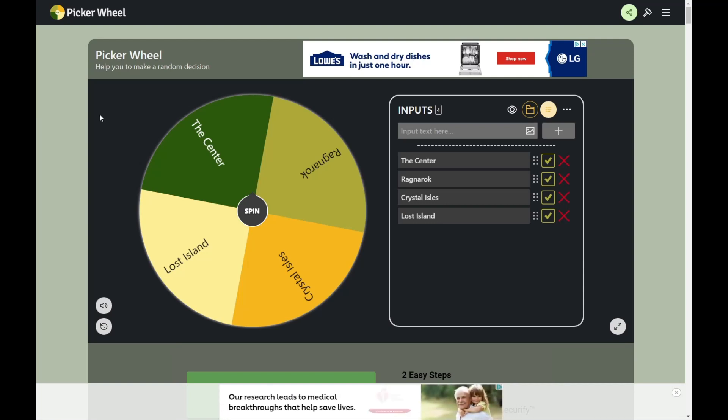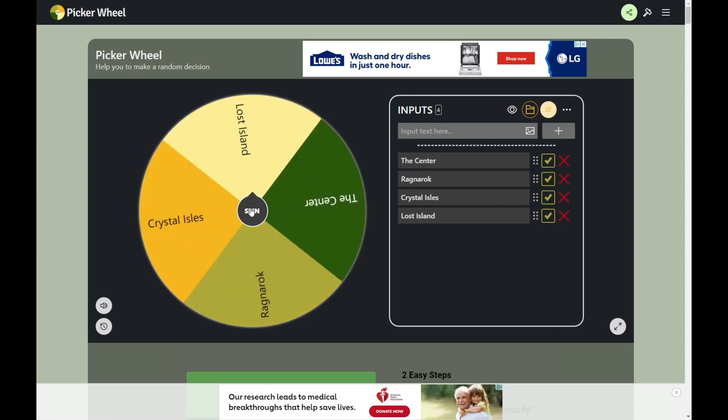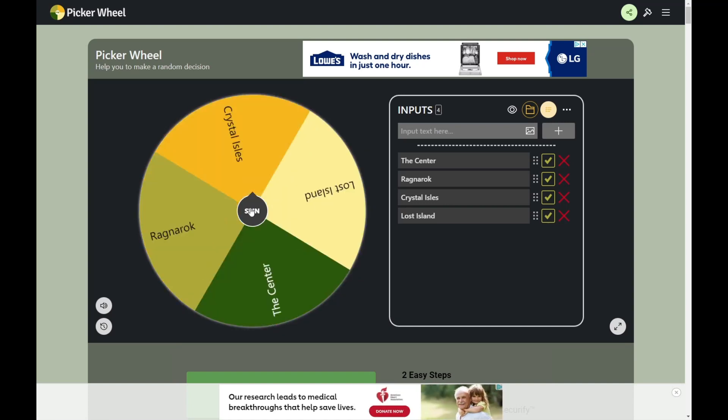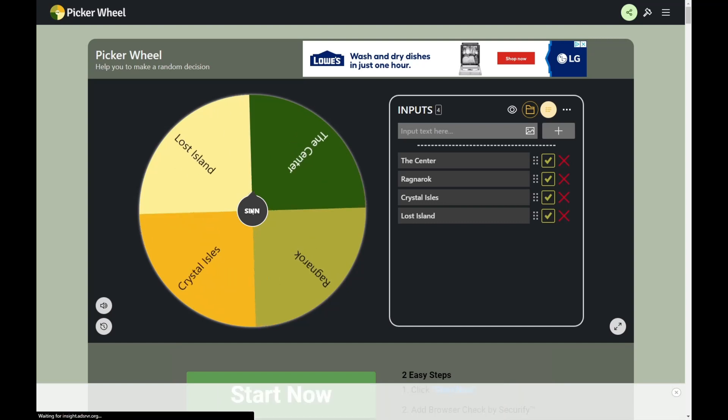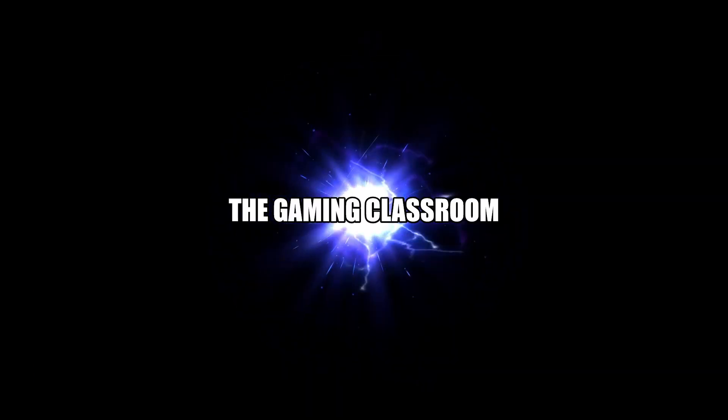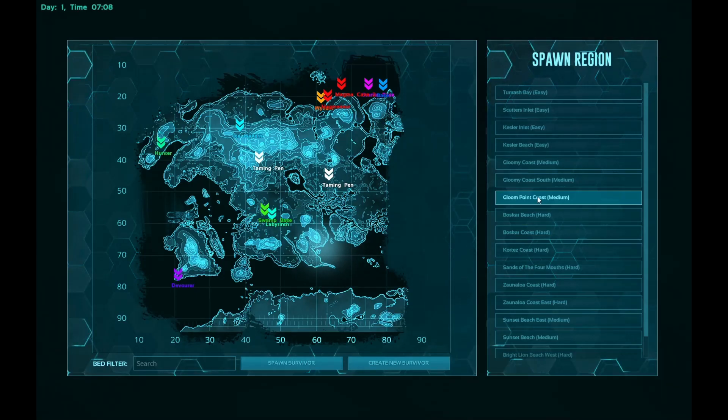Our next map is going to be Lost Island! Alright, how's it going everyone? Welcome back to the Fjorda Cluster, now on Lost Island. We finally got everything we need for Valgaro. We'll be coming back to Valgaro for the boss fight, but for now let's get started on Lost Island. Let's start at Gloom Point Coast and work our way to an Obelisk.